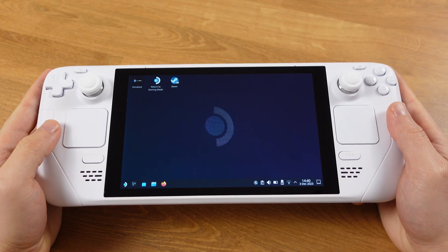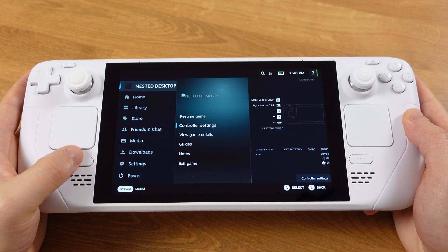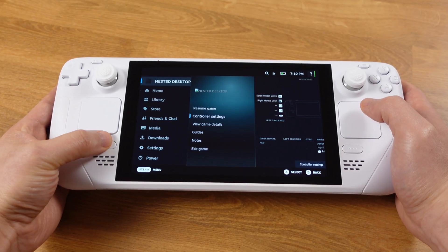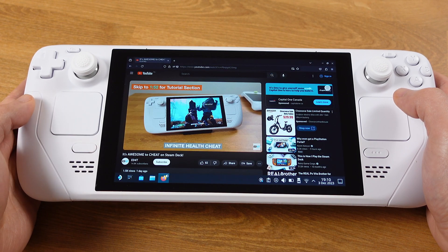Here is my desktop mode. If I press the Steam button, the menu from gaming mode will pop up. I can even watch YouTube videos, visit websites, and download files through the gaming mode.